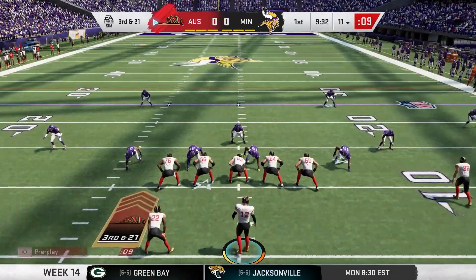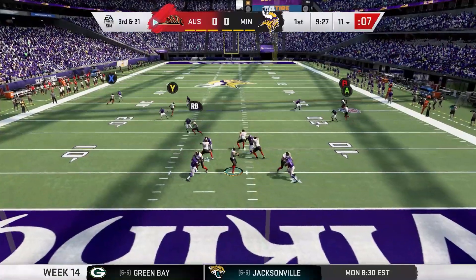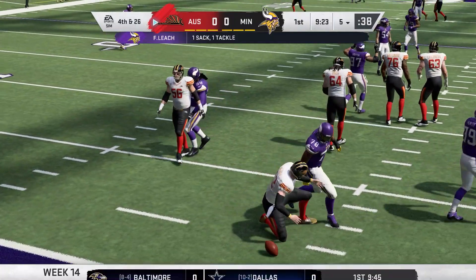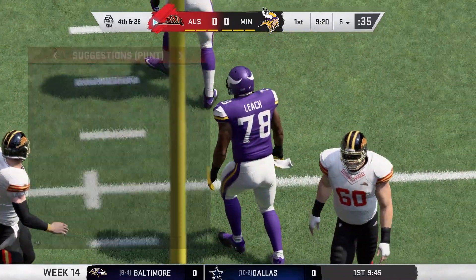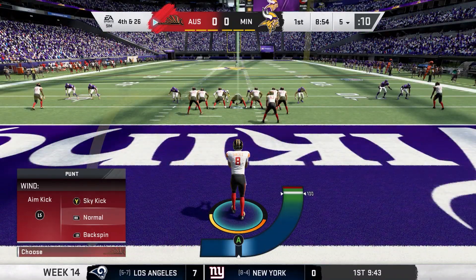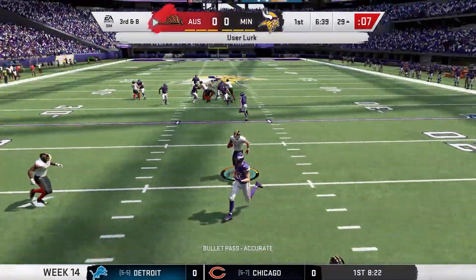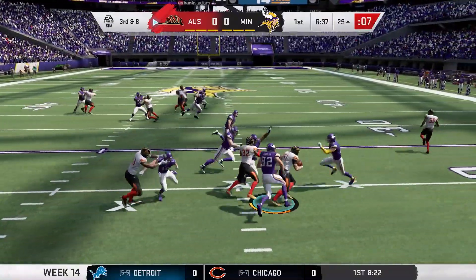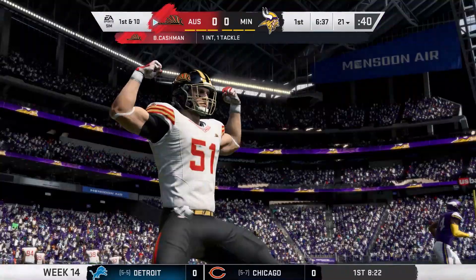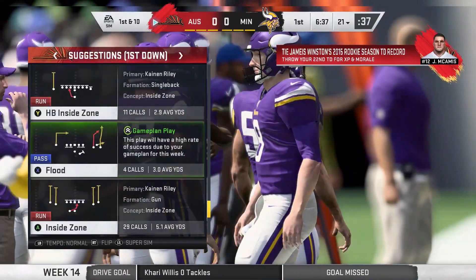Looking for Dawson Knox on third and 21 — I stepped up into a sack. I didn't see anybody open; that was great coverage. Leach the rookie gets his fifth sack on the year. Third and eight now — they finally aren't calling a draw. It's going to be a pass play and we pick it off here with Blake Cashman. He has some speed but can't return it too far. 21-yard line is where we start. His fifth interception on the year — Blake Cashman is a freak.